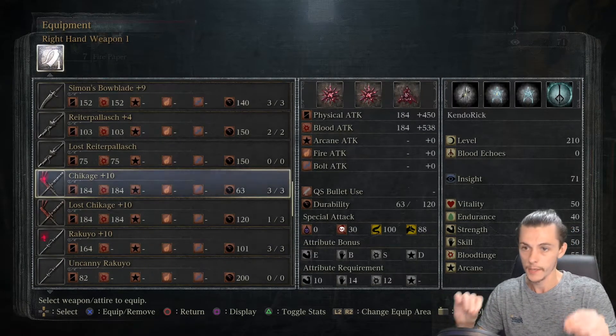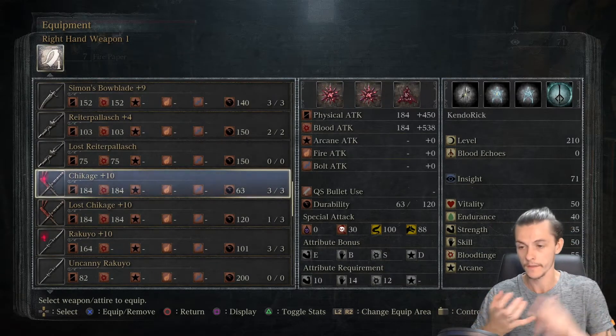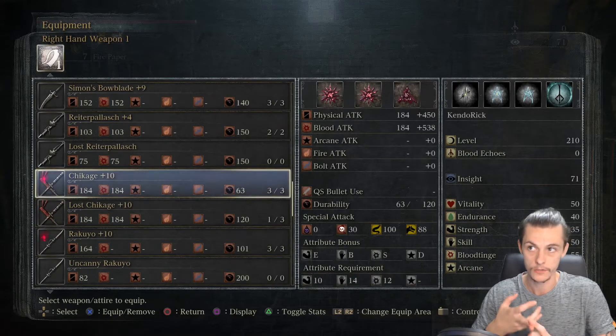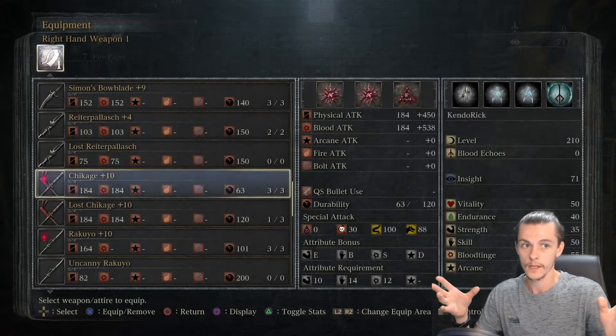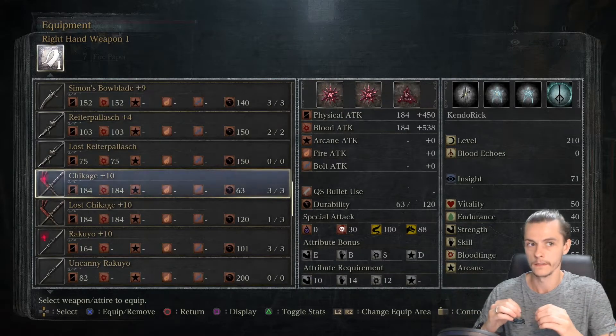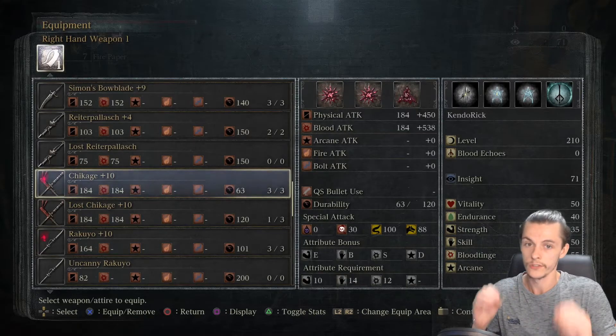All weapons have arc scaling, but this doesn't go off your arc stat. Arc scaling only works when you place a fire, bolt or arcane gem into a blood gem slot. Doing this removes all physical damage and the strength and skill scaling, trading it out for elemental damage and arcane scaling — so this is especially useful if you're going for a high arcane build.